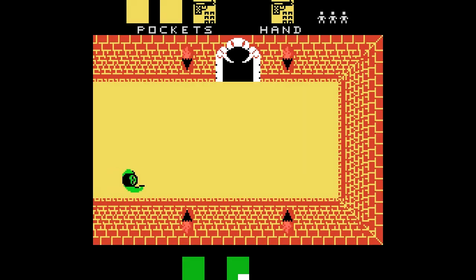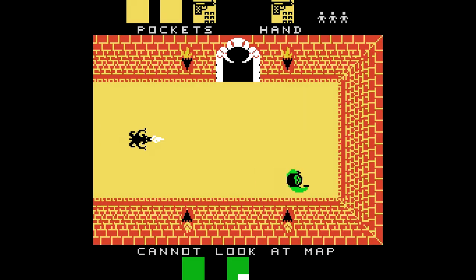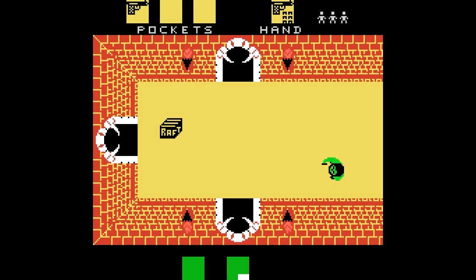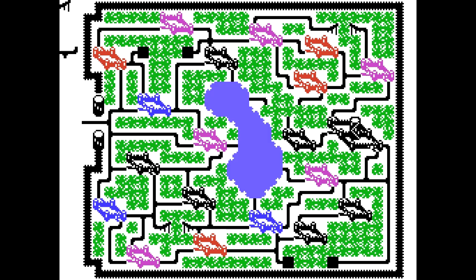Lo primero que he hecho es irme al norte, hacia arriba, hasta este castillo rojo. Cada uno de los castillos, según los colores, tiene una diferente serie de objetos y de enemigos. En este caso, lo que me interesaba era venir aquí para conseguir la balsa. Ya aparece en la primera pantalla, así que una vez conseguida la balsa me salgo y me voy al castillo azul.